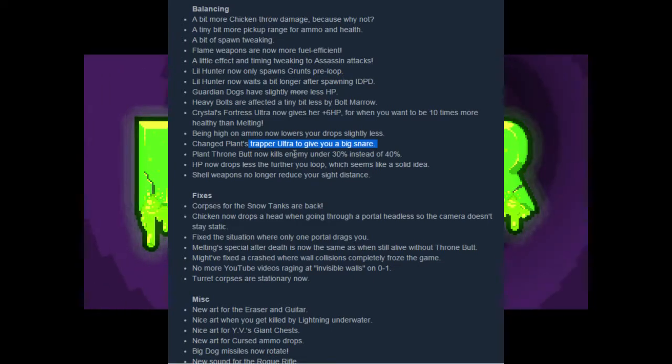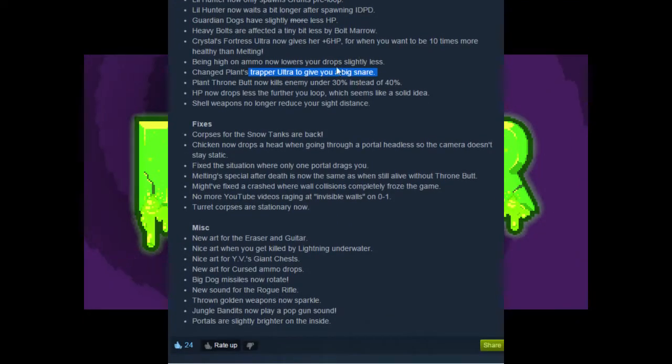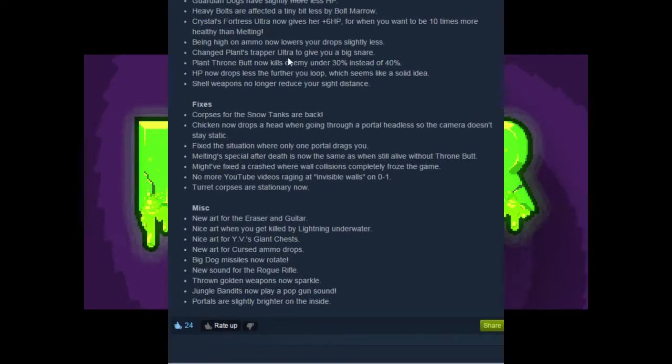I forget which one that's called — Killer, maybe? Trapper is underwhelming, but if it deadens enemies so they cannot move through at all, that would be really cool. Or maybe it makes it so they can't shoot as fast. There needs to be something to make Trapper better. Big Snare could be it. Stereo Snares was kind of just 'eh' — two Snares is cool but not fantastic — but this could be good.